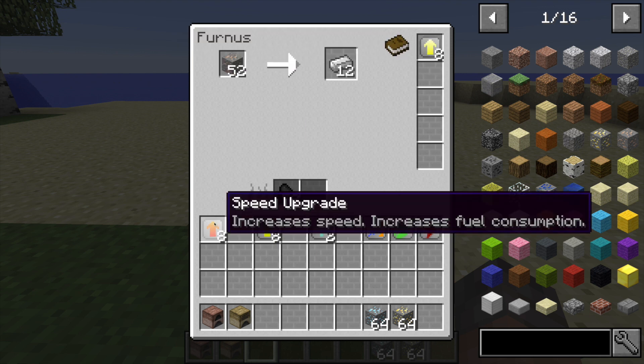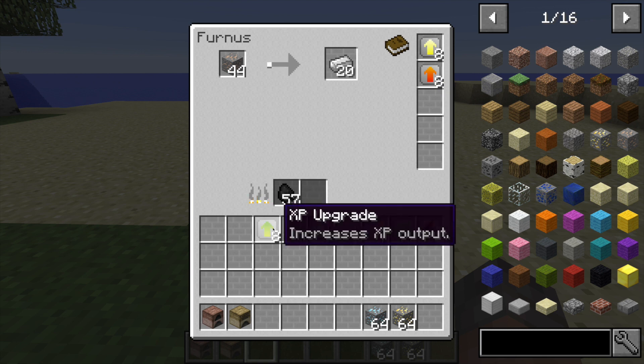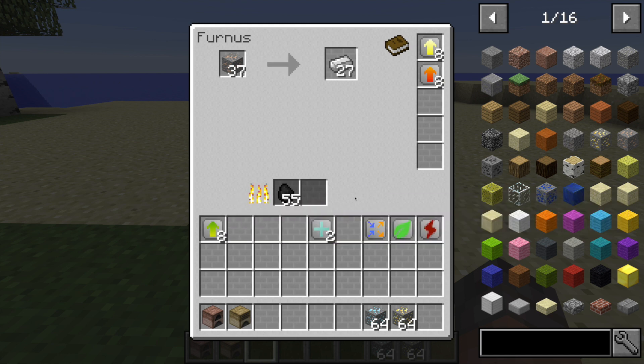If we increase the efficiency upgrade, you'll see that the fuel has basically stopped going down because its efficiency has been increased so much. But you'll really see this kick into place when you have both upgrades in - it's going at the same speed as before but the fuel is going down much more slowly. This XP upgrade is pretty obvious: whenever you're smelting something that gives XP when done, it just increases the amount you get.